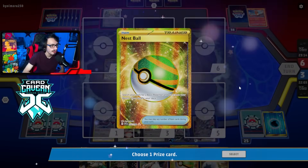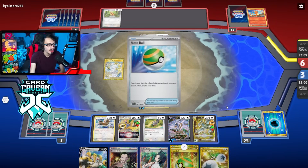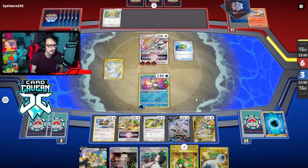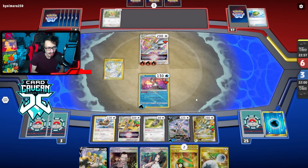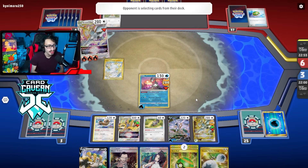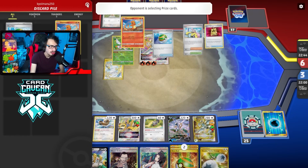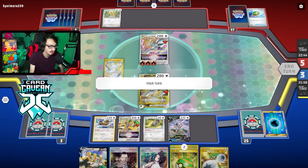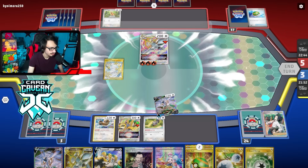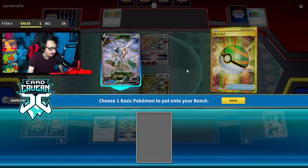Prize number two is Nest Ball — that's pretty good. We do have the Charon's Care, so next turn we can Charon's Care our Arceus after they knock us out. The only downside is I'm out of energy to put onto Regigigas unless I draw a Melanie. My opponent's in a pretty rough spot. They just Trinity Nova — they have nothing in play. Do I want to Boss Pidgey? I think we just hit the Arceus — we have to two-shot it anyways. Might have to sacrifice an Arceus at some point, but it's fine. No water energies in there — we have Melanie though. There's no energy to accelerate, which kind of sucks.